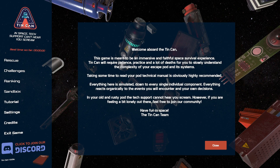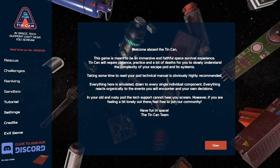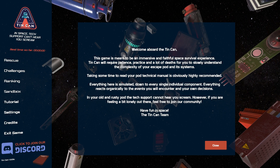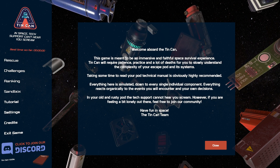Hello everyone and welcome to Tin Can, which is a new game available on Steam currently on sale for $13, in which you try to survive in an escape pod as it experiences various malfunctions that you have to troubleshoot. On the one hand, it may be too narrow in scope; on the other, at least the premise is straightforward.